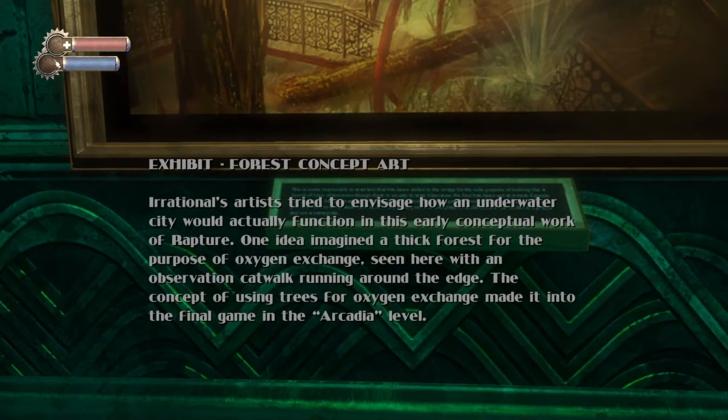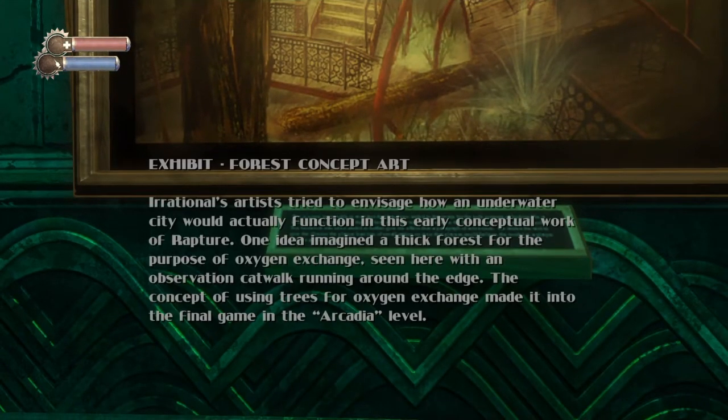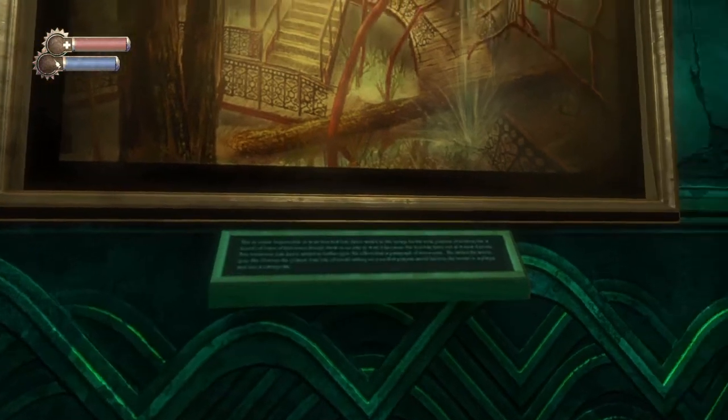Irrational's artists tried to envision how an underwater city would actually function in its early conceptual work of Rapture. One idea imagined a thick forest for the purpose of oxygen exchange, seen here with an observation catwalk running around the edge — the concept of using trees for oxygen.